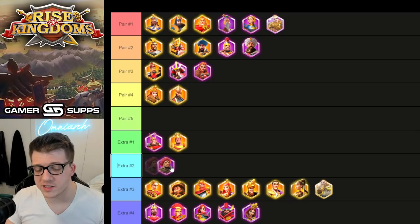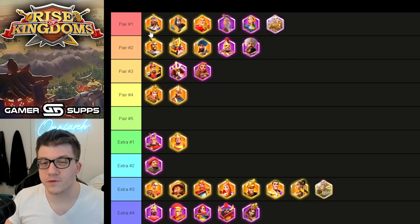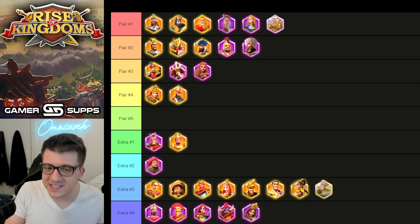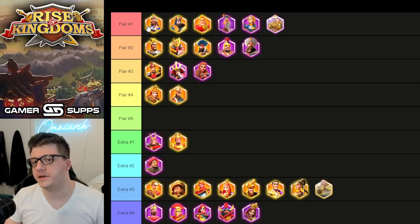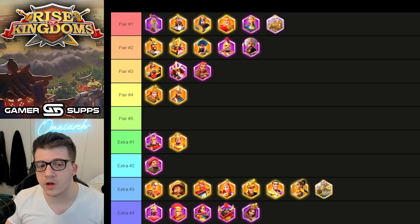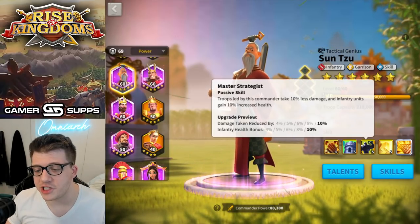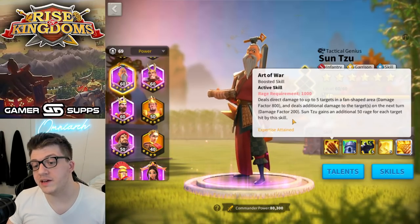Let's start with infantry. You're going to get Charles Martel for free over time. Since they continue to put new legendaries in the gold keys it becomes harder to get Martel specifically, but you want him at least at 5511 to use in open field. I think Charles Martel works really really well with Sun Tzu — Sun Tzu gives you 10% extra health for infantry on his third skill, you also reduce damage taken, and the big thing is a five-target AOE with a nice damage factor and rage regeneration.